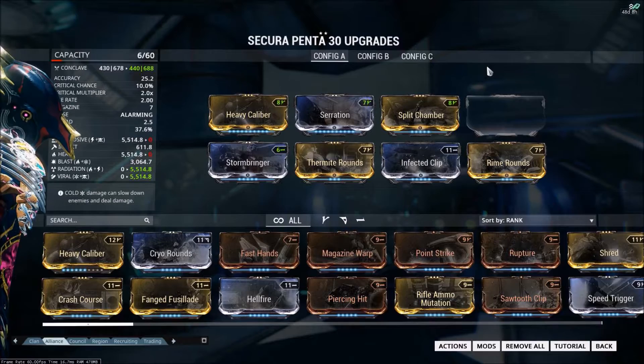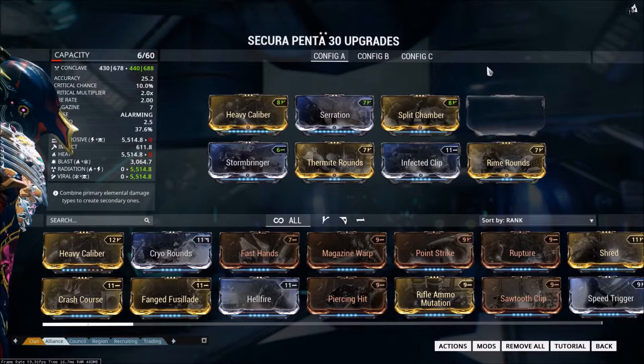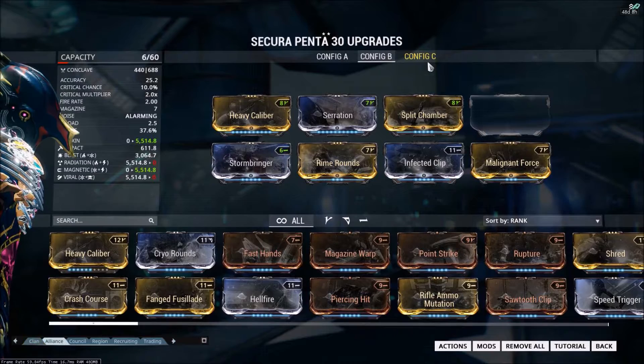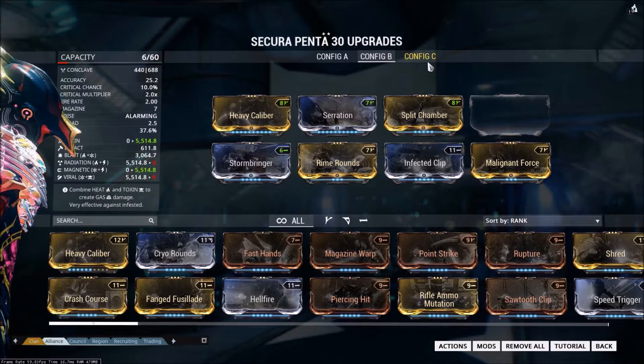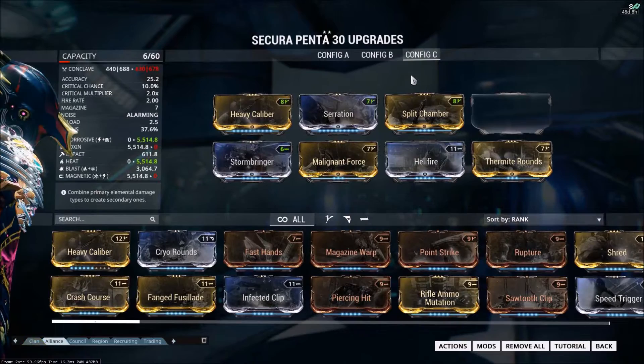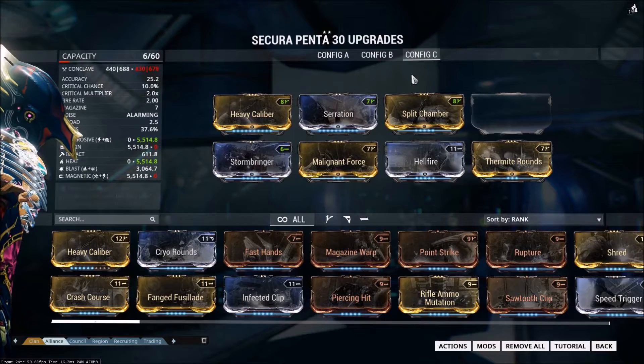I have a maxed Heavy Caliber, max Serration, and maxed Split Chamber — obviously those are your go-to mods for any primary weapon. I don't have anything in the eighth mod slot right now because I couldn't fit anything else I wanted. For elemental mods, I went with two 90% elemental damage mods and two 60% elemental damage / 60% status chance dual-stat mods to buff status chance a little bit.